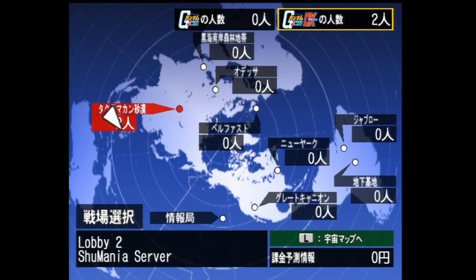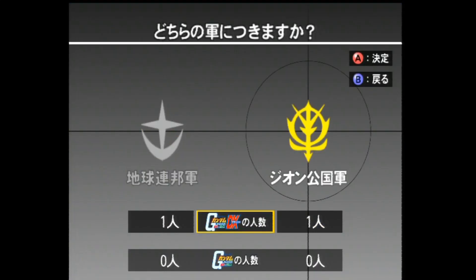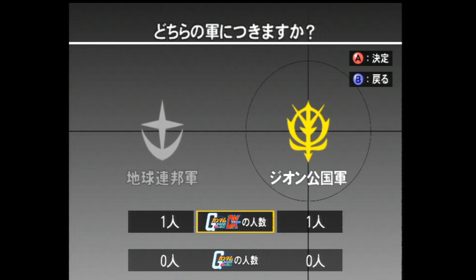All right, then we're going up to the Shoe Mania server. At the moment, you'll see there's one player on each side. This poses a bit of a problem because you can either have 1v1 or 2v2. So at the moment it doesn't matter which side I select. However, if there was one person on one side and said this was 0, I'd make sure I'd go to the other side — then you've got a balanced side on each one.